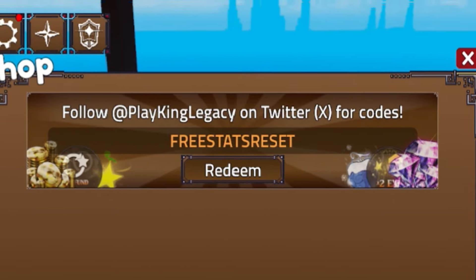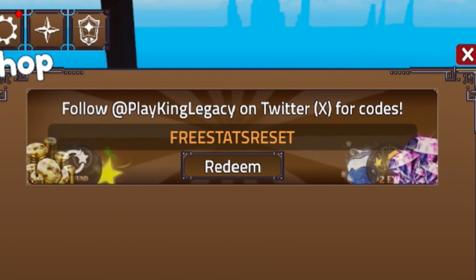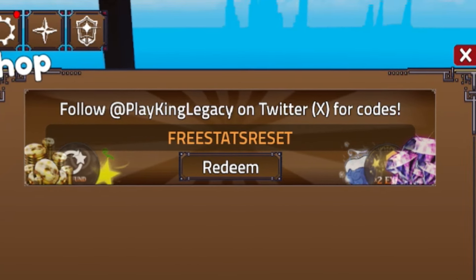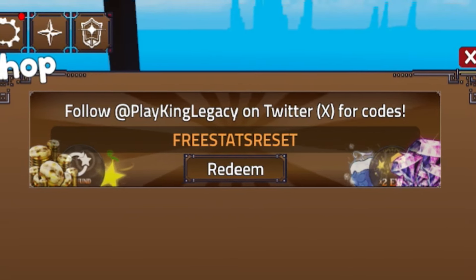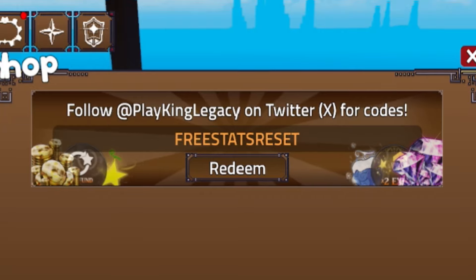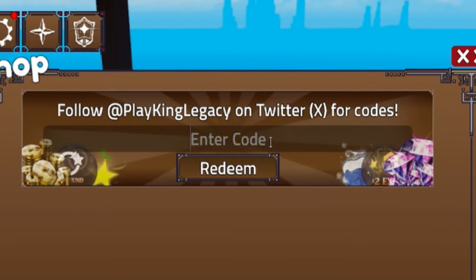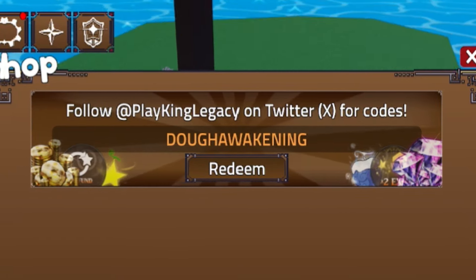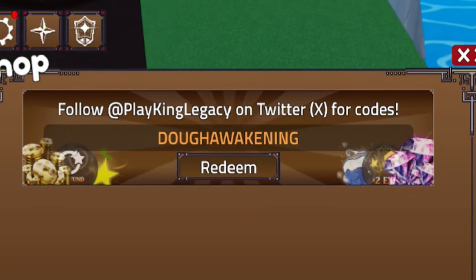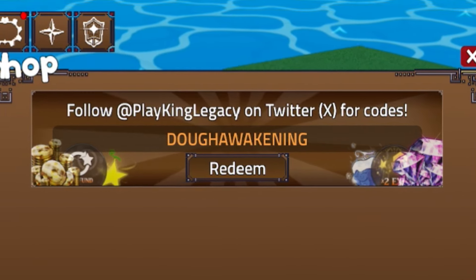Let me know your thoughts and opinions down below on the newest King Legacy update — Update 7. Are you enjoying it or not? Let me know what you think. Next, let's redeem the code DoughAwakening — D-O-U-G-H-A-W-A-K-E-N-I-N-G. This will give you double XP for 20 minutes, which is pretty cool.